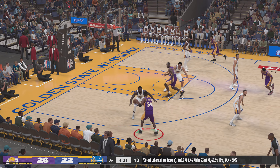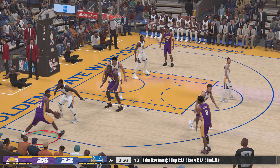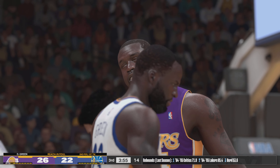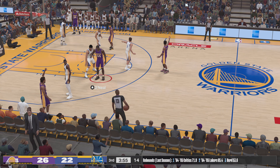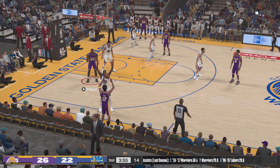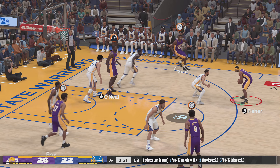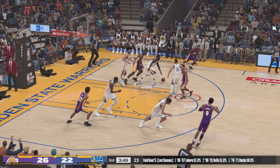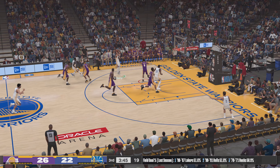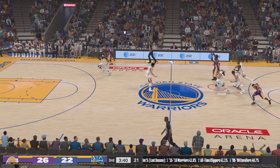Grant outside, looks for O'Neal, gets it to him — sweet move. Grant the pass to O'Neal and Draymond Green picks up the foul, that's foul number two for him. Second half of basketball, just over a minute played. It's stolen by Green — the instincts on defense on full display there, it was a gamble for sure but it paid off big time in the form of a steal. It's rebounded by O'Neal.